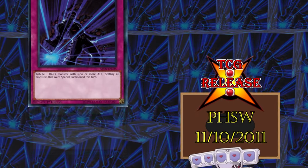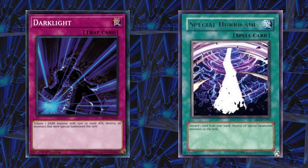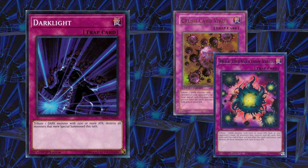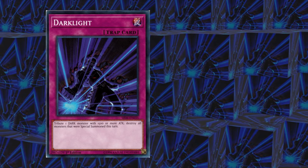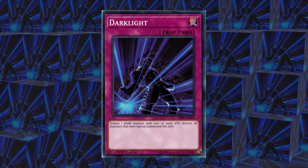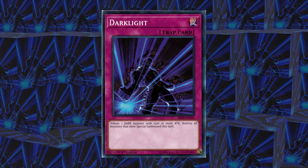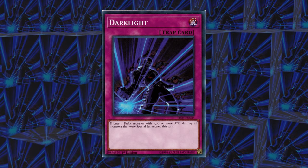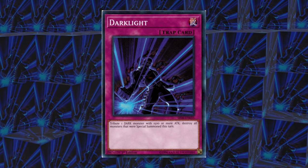Dark Light is a cross between a virus card and Spiritual Hurricane. You need to tribute a dark monster with 1500 or more attack, which is halfway between Crush Card and Deck Devastation Virus. The fact that this is a trap really plays well with how the card only cares about monsters special summoned this turn — most of the time meaning on your opponent's turn. As a result, your special summoned monsters would be safe. I really like this disruption tool, especially since knowing when to use it is skill testing. Finding this card was definitely a highlight in the research phase.